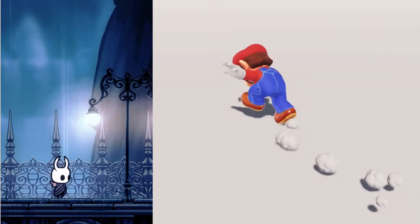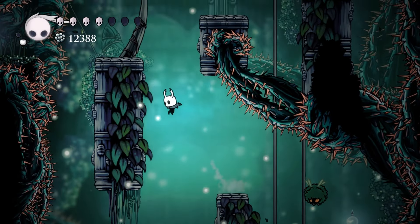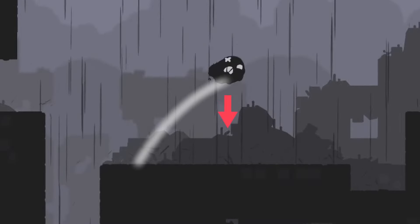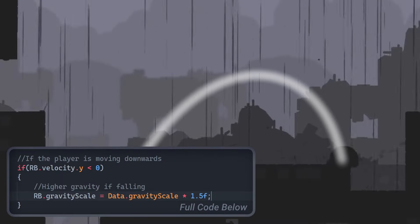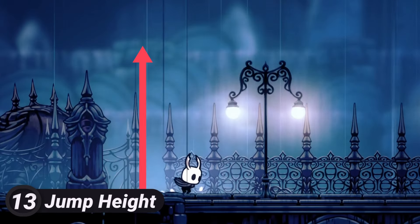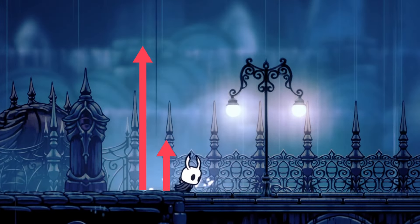Tips and tricks like these are used by every great platformer. And so today, let's explore the techniques you can use to design an incredible jump. When the player reaches the peak of their jump, we're going to increase gravity. This pairs nicely with variable jump height, a method allowing us to control how high the player jumps based on how long we hold down the jump button.